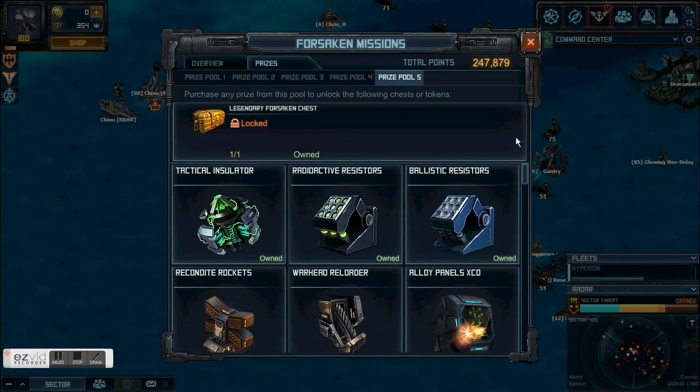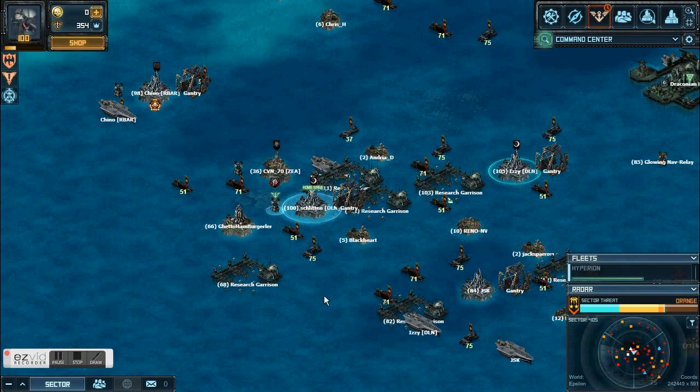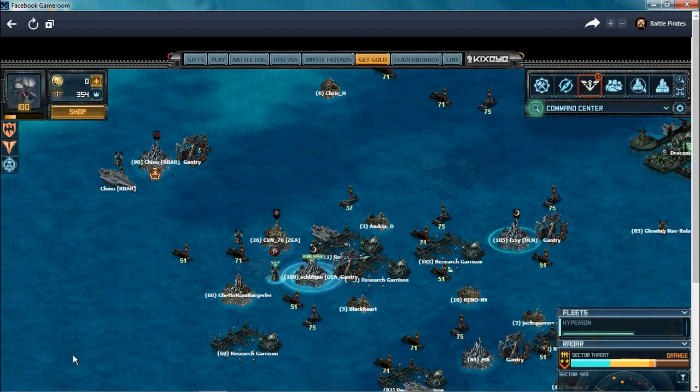Once your Monos are built and you can do FM 1-1-5s with no damage, you can claim all the prizes in prize pool 5 quickly. It depends on how much gameplay time you have and want to devote. I hope this is informative — this is probably the best way for people returning to the game or newcomers to get going. If you like the video please like and subscribe.